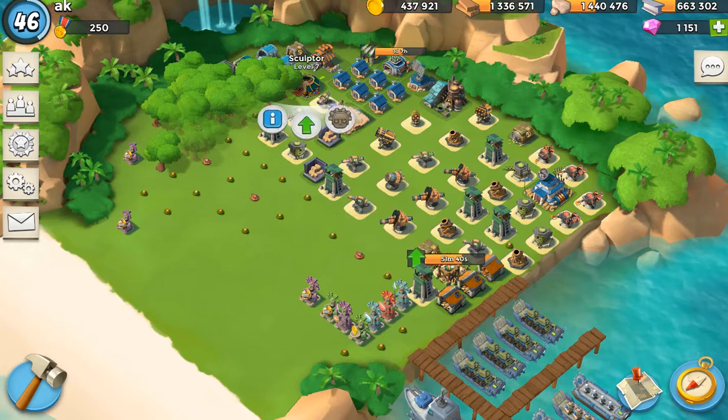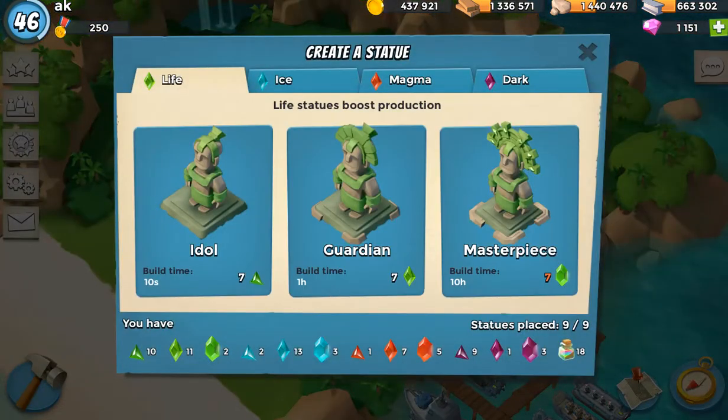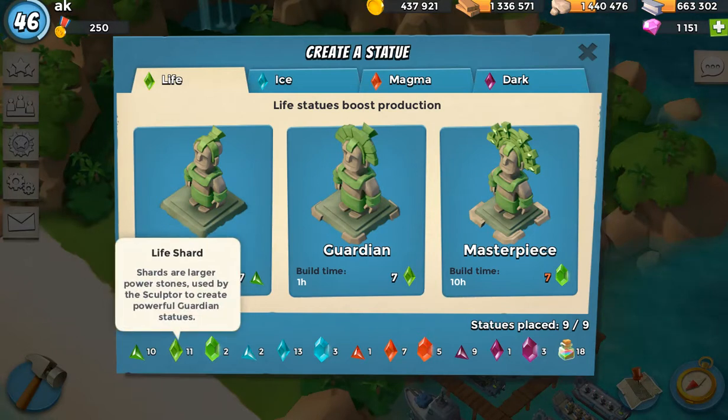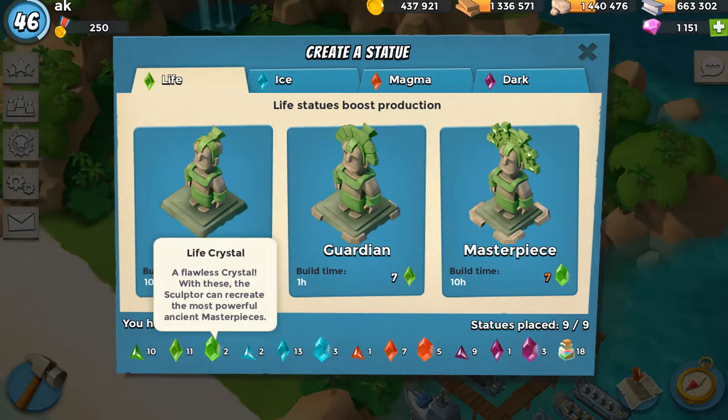A masterpiece gold production and a masterpiece resource production. The way you get those statues is you have to collect things called fragments. You get seven fragments to make an idol, seven shards to make a guardian, and seven crystals to make a masterpiece statue. They're kind of random. When you make a statue — for example, the green ones make four production, actually five different production statues: gold, wood, stone, and iron. And then you have a fifth which means all resources.